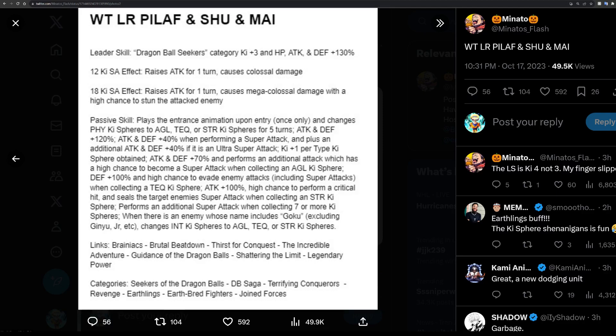He gets 120 attack and defense, then an additional 40 when attacking, and an additional 40 if it's an ultra super. Plus one per key sphere obtained, 70 attack and defense, and performs an additional attack that has a high chance of becoming super when collecting an AGL key sphere. He has a high chance to evade enemy attacks when collecting TEQ key spheres, 100 attack and high chance to perform a critical hit, and seals enemy super attacks when collecting STR key spheres.